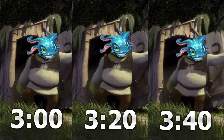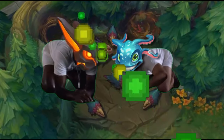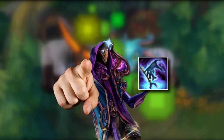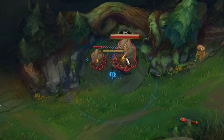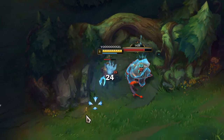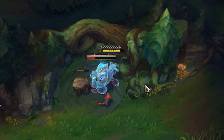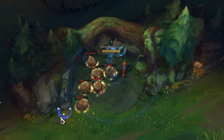Even though Fizz is going to perma gank lanes, he still has to clear camps in order to gain EXP. With the E spell unlocked, the jungle clear changes a bit. Now you are going to use the E spell first and not recast it, in order to deal AOE damage. Then auto attack into W spell and make use of the Q dash.